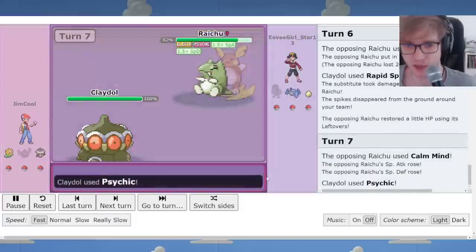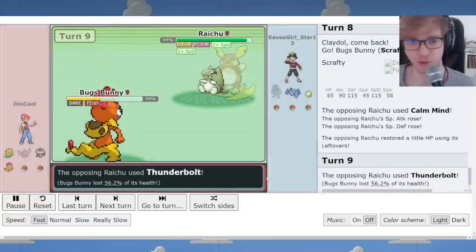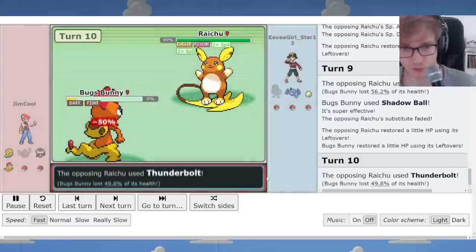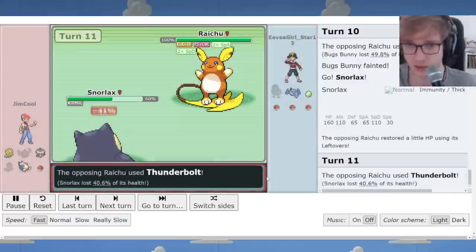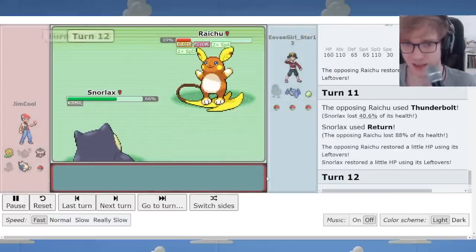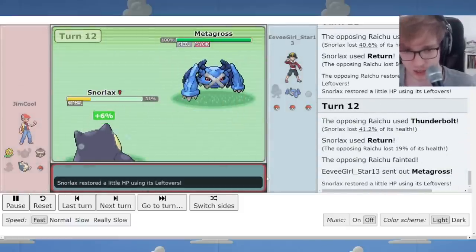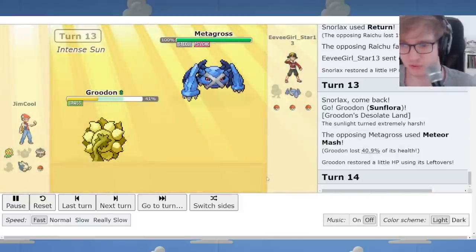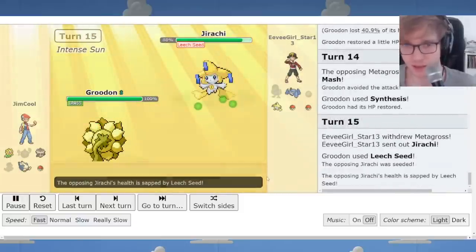I wasn't sure what Raichu Alola's set was. I go for Rapid Spin — it is a Sub set. Now worried about Focus Punch, but it's Calm Mind. I go to Scrafty and use Shadow Ball to break the Sub; Thunderbolt does pretty considerable damage, but we break the Sub. Unfortunately I have to sacrifice Scrafty for the greater good, and I get Snorlax in. We use Return to chip it down. Raichu Alola has taken out my Scrafty and significantly chipped Snorlax, so my two biggest win conditions have been rendered ineffective.